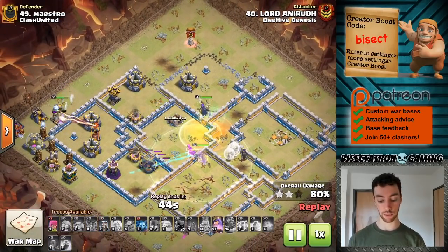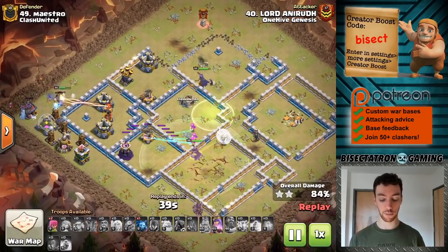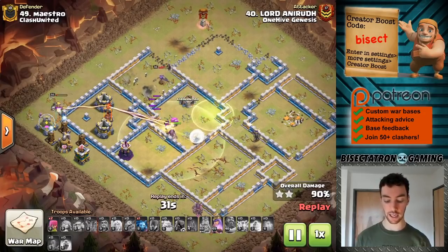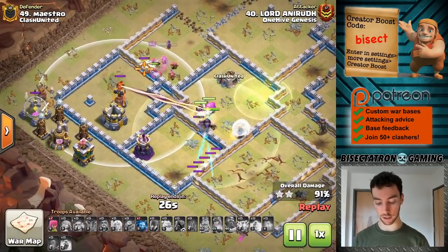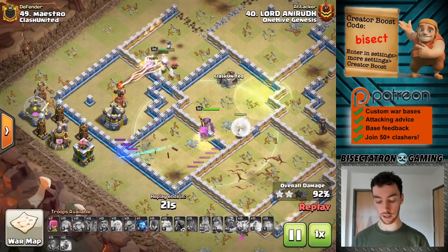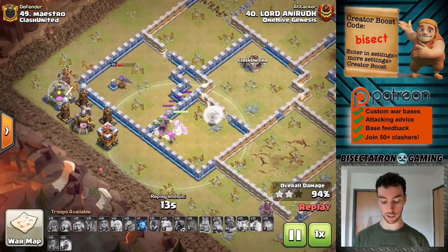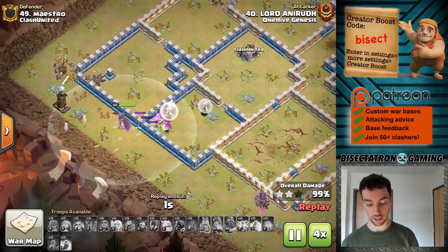Nice rage to get the Super Archers and their healers going. Jumps fell down and let everything in. The Flame Flinger kind of hollowed out part of the base, meaning the King could go a lot farther than he otherwise would — you can see the walls are all taken down. A multi-Inferno is left up, but the Queen's ability lets her in there. If you can keep those healers up, that's very important — with four or five healers on them, the Super Archers are pretty much invincible against almost any damage the base can throw at them.